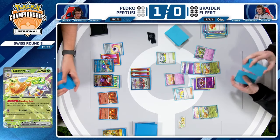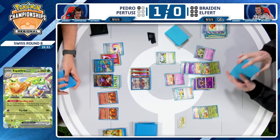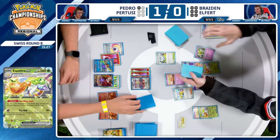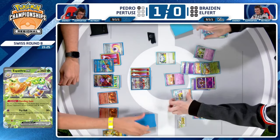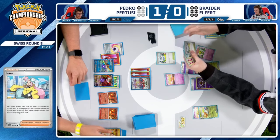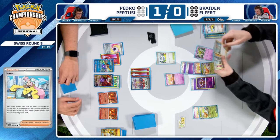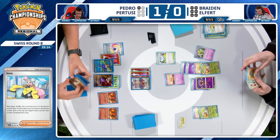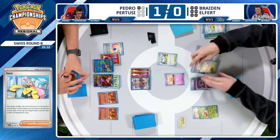He gets the KO on Charizard, but then Pidgeot — even if it takes two turns — turn one Palpad back the boss, turn two Quick Search for the boss. And there's always that shadow. Maybe you build up enough energy on Espathra to KO the Pidgeot. Maybe that is true — hey, you've got to play to your outs. Braden found the Ultra Ball, but was unable to find Super Rod and found no energy either.